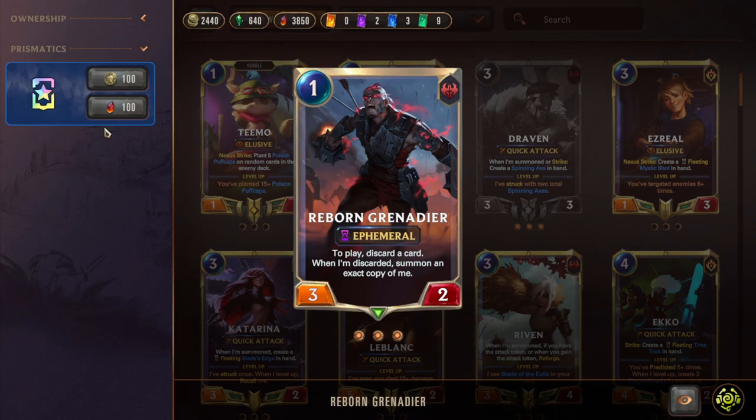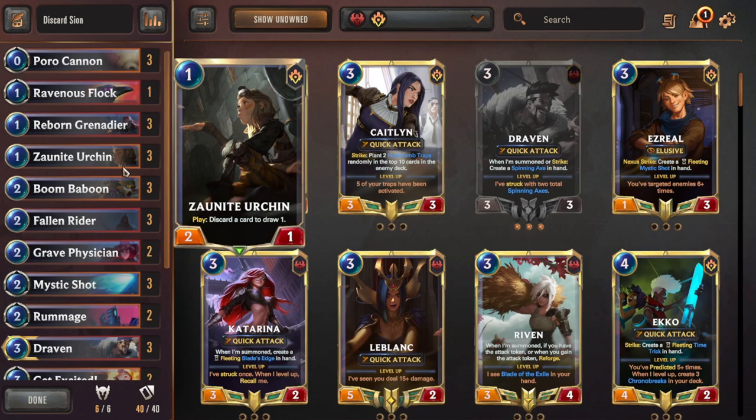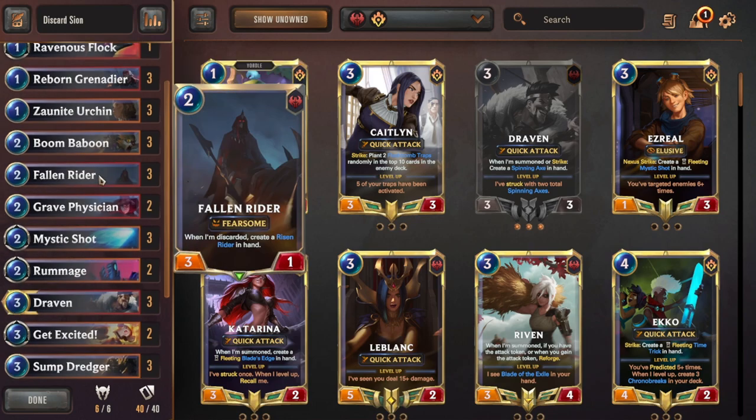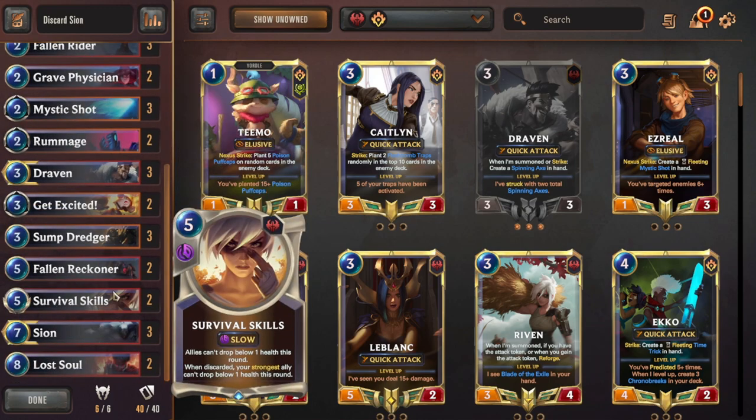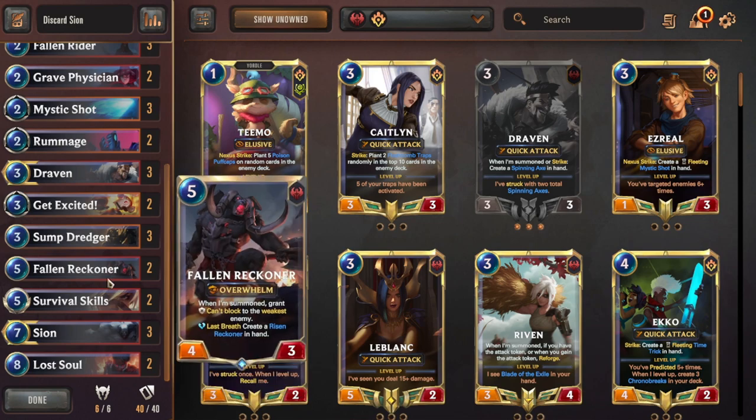There's also Reborn Grenadier, which is pretty good. You can use it early on turn one if you're attacking to push a lot of damage, and it's also very good as a burst blocker late in the game. It's not quite as good a discard fodder card as Fallen Rider and Lost Soul, but it's still there. Survival Skills you never want to keep — you'd rather just draw into it.